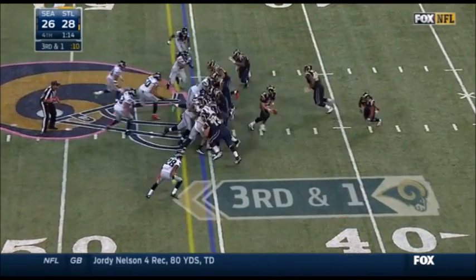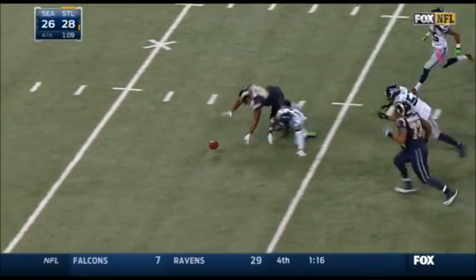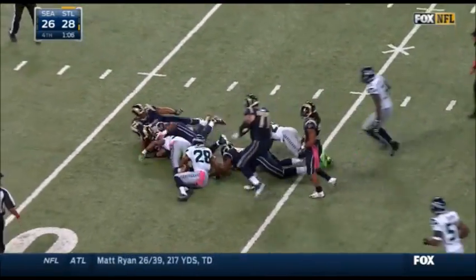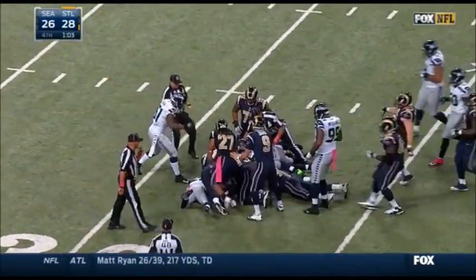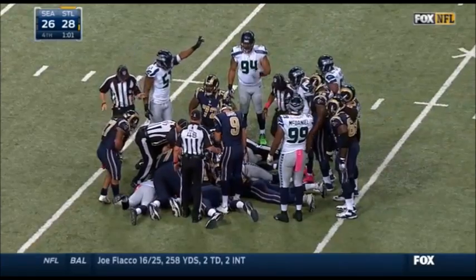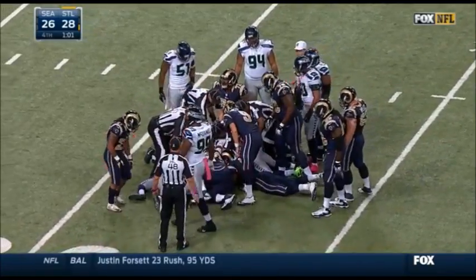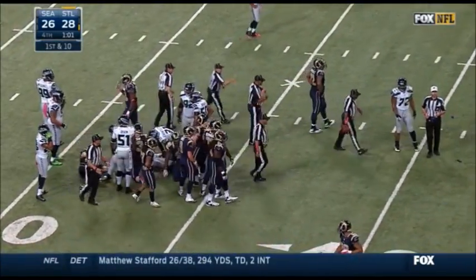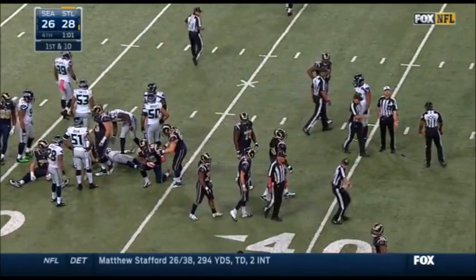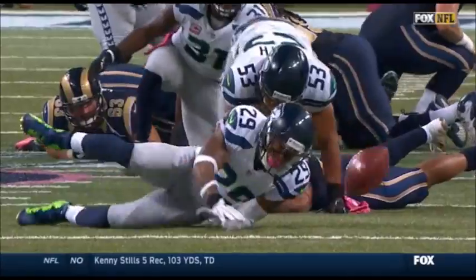Last timeout doesn't cost the Rams much because they ran the play clock all the way down to one second. And now the ball comes loose at the end of the play — Corey Harkey initially fell on it, then it bounced away. Seahawks say they have it. The Rams picked up a first down and would have been able to ice the game, but then the ball came loose. The officials come out — ball is fumbled forward, so with recovery by the team that fumbled, the ball will come back to the spot of the fumble.